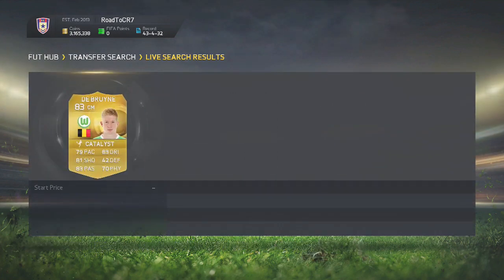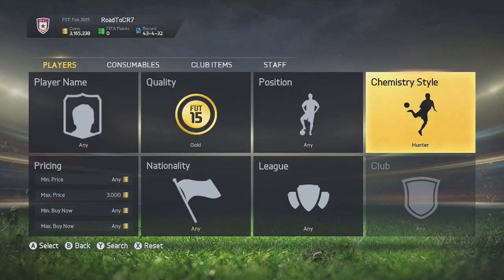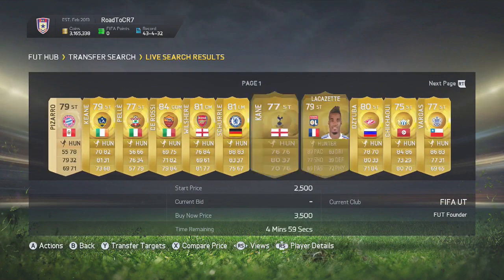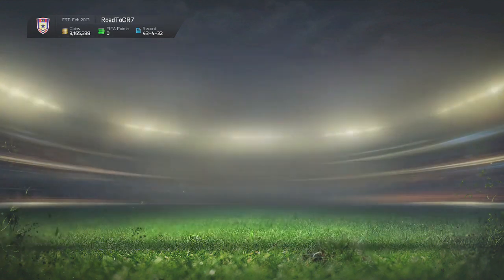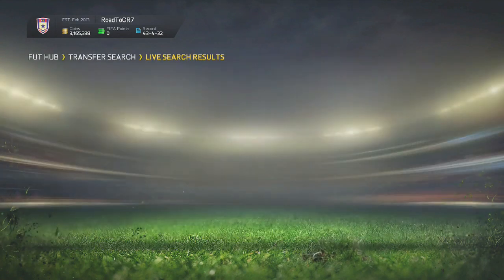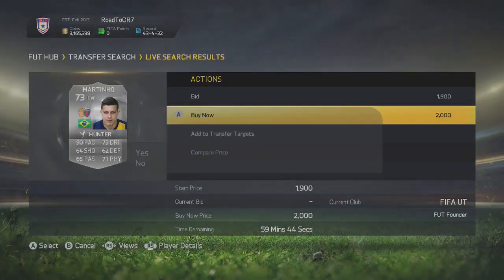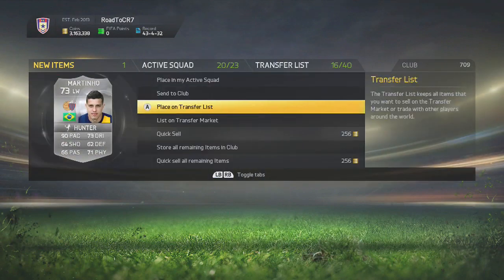De Bruyne converted to centre mid with the catalyst on him. Then we've got Hunter. Look for the open bids — there are so many open bids. Sherlock, Kane, Shikawi — there's just an endless amount of open bids. You can see Hunter with the silvers as well. This works with all different card types: silver, bronze, even gold ones. It's a very, very effective method.